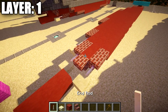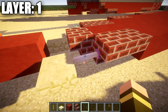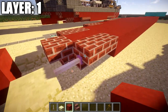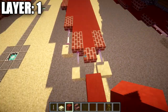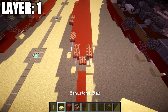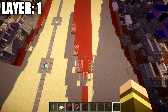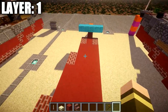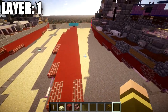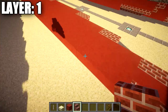Place an end rod and a sandstone slab off the brick stair. If you're on older Minecraft versions where end rods can't be placed in water, substitute a dark spruce wood fence gate for the propeller shaft. The design also looks fine without end rods. Once done, flip this row symmetrically to the other side, then move out to the next row.